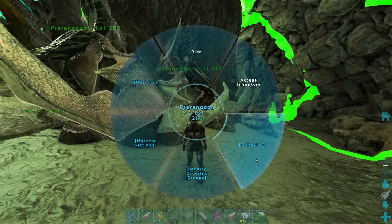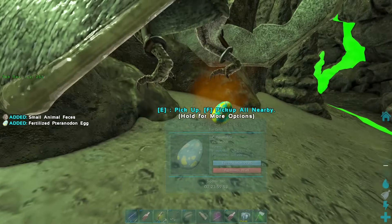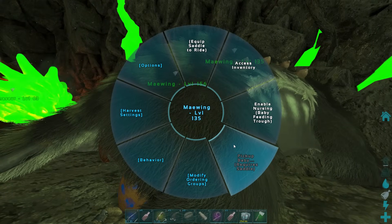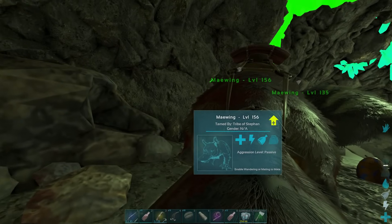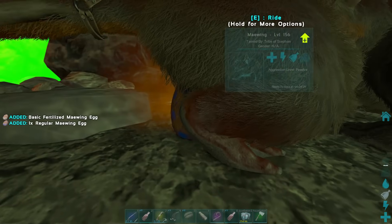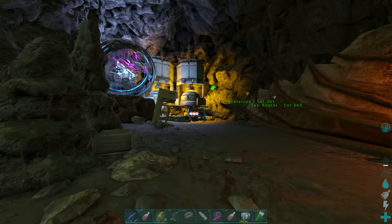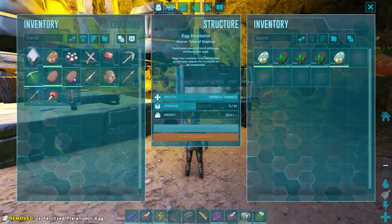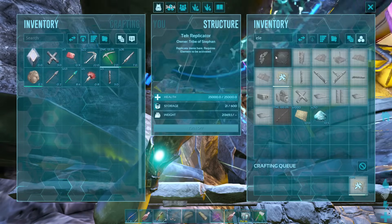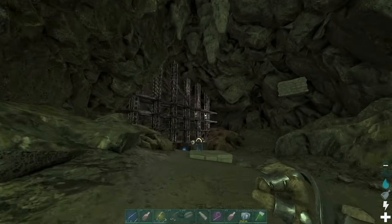I'm just gonna breed these up — not sure what the best stats are, but hopefully they pop out. We're gonna breed up the main wings; they're not the greatest but we got electronics crafting up. I want to go do the Center boss fight as soon as possible. The base is still looking alright — nobody's really messed with it yet.